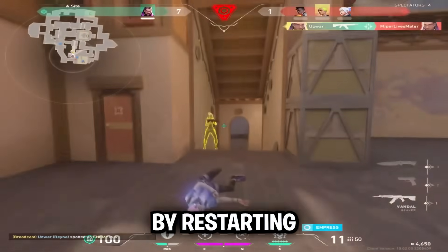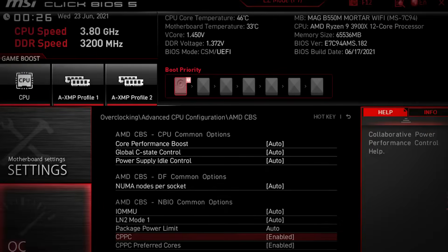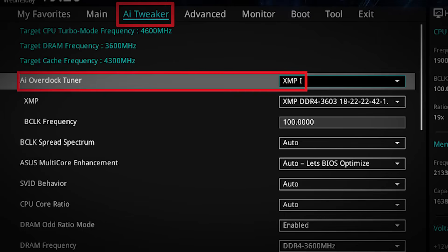Enter your BIOS by restarting and spamming Delete or F2, then make the following changes. Disable C-States by going to Advanced, then CPU Configuration, and setting Global C-State Control to Disable. Enable Precision Boost Overdrive by going to AMD Overclocking or the Precision Boost Overdrive menu and setting it to Enabled. Turn on XMP/DOCP by going to the AI Tweaker or Extreme Tweaker tab and enabling XMP or DOCP.